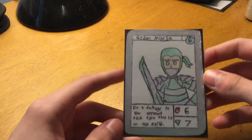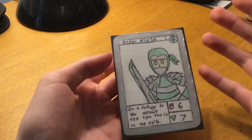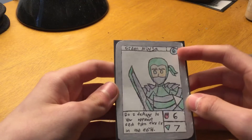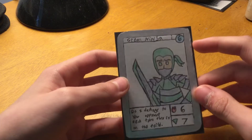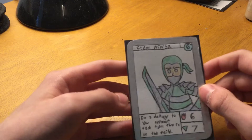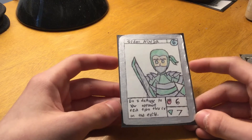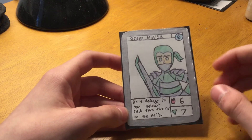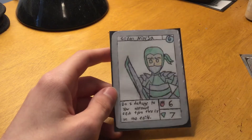And then we have Green Ninja. I finally got a shiny marker that's able to make the card shiny. This is an Ultra Rare, and I think all the Ultra Rares are going to have a Silver Border, while Mega Rares will have Golden Borders. Green Ninja costs six, has six attack and seven defense. His ability is: do two damage to your opponent each turn while on the field. This can be really good for doing damage to your opponent, and he's just super strong overall.